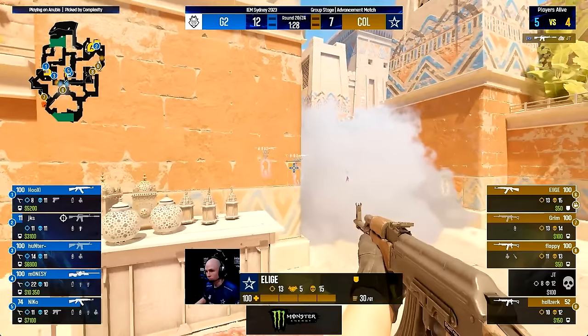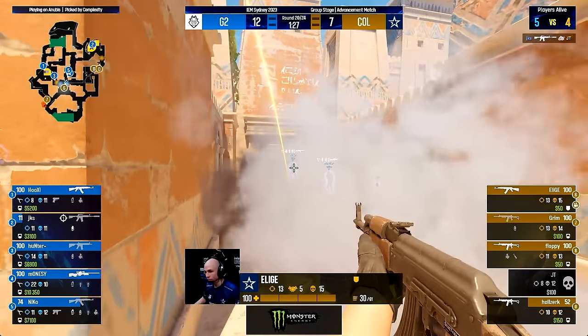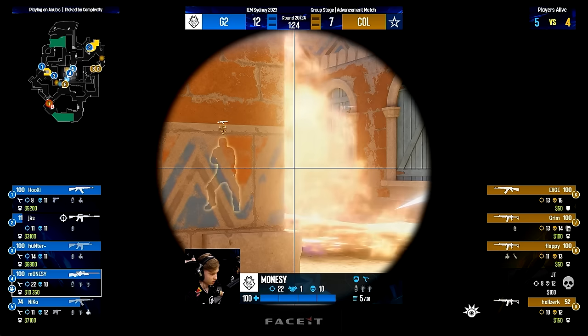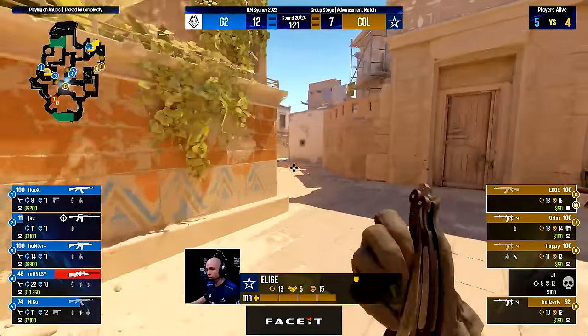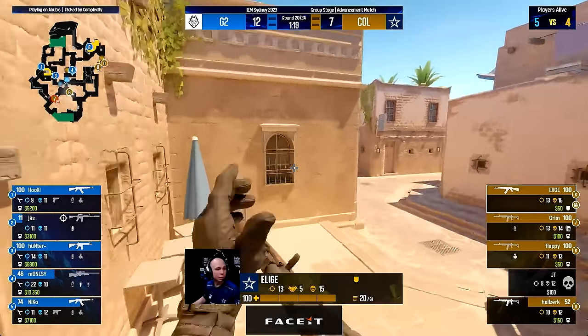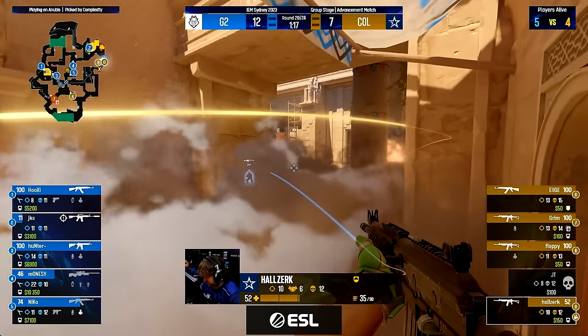One of the solo players needs to do something, and Illich wants to use this distraction to get a kill in middle, hoping G2 is playing a 1-1-3 setup so the one mid player would be rotating to A. He is able to shoot Monisi down to 50 HP but has to fall off. This push has given Complexity a lot of info — Monisi is in middle, meaning G2 are playing a 1-2-2. But JKS is doing an amazing job keeping Complexity out of A, and Complexity realizes that B might be weaker.